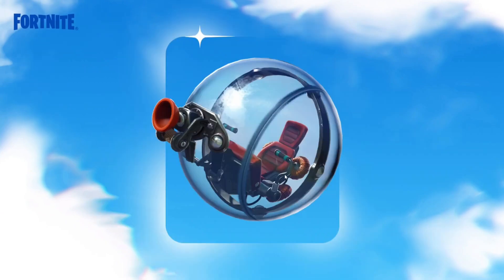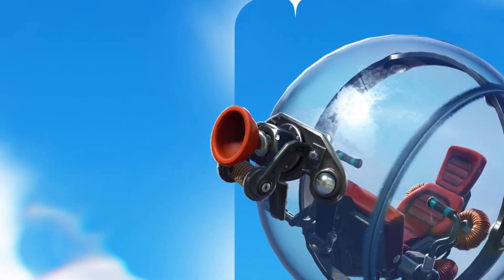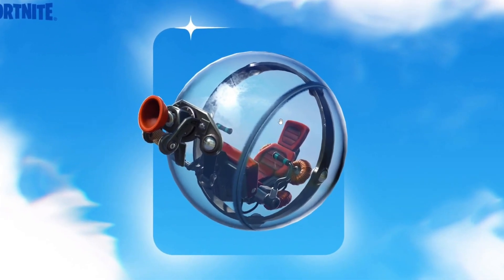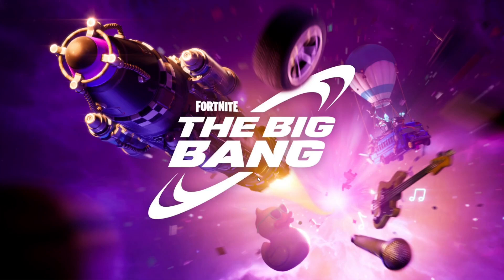Finally, the iconic mobility vehicle for Season X is going to be the baller. The baller is back — this is actually what we saw at the start of the Fortnite OG trailer, where Renegade Raider was inside one. You sit inside it, shoot the grappler at something, it sticks, and you swing around the map. You can actually pop the baller in three to four good shots, so I hope they give it more HP than last time.